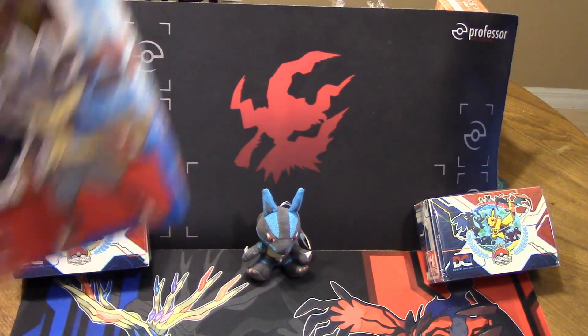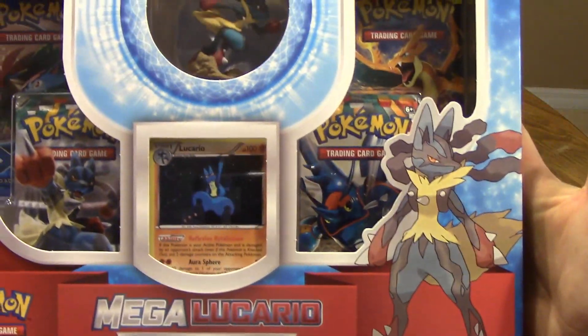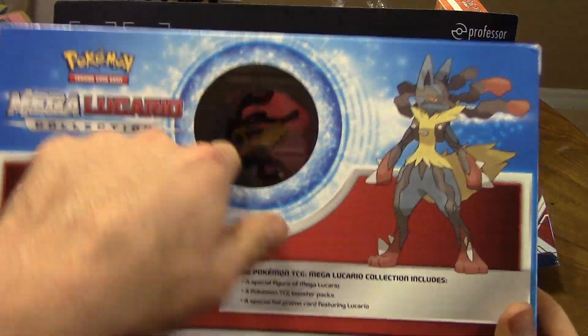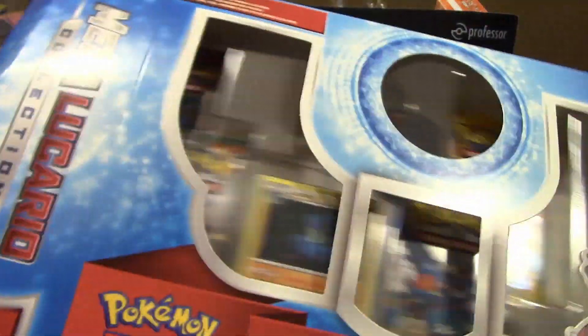As soon as we get this thing open here — we've got Lucario sitting on top, so we'll set him back down. You can see this is an awesome, awesome looking box. Mega Lucario collection. An Aura of Great Power — Mega Lucario. I like how they did the circle, so you go straight through as well. It's really cool. Alright, let's open this up here.